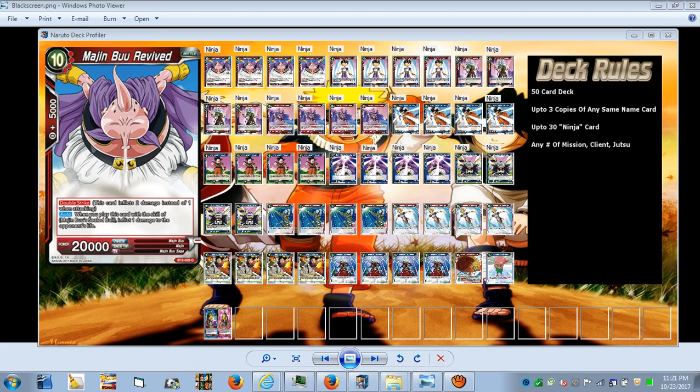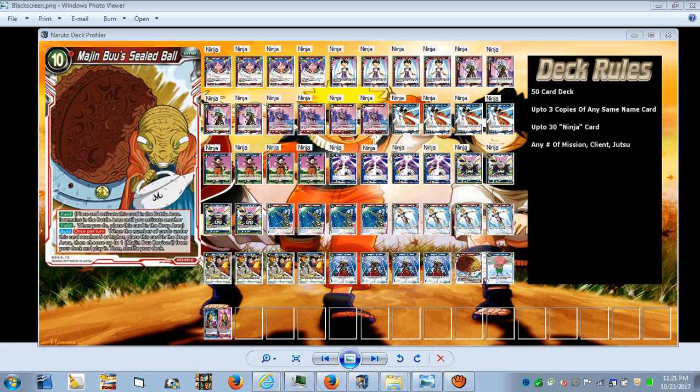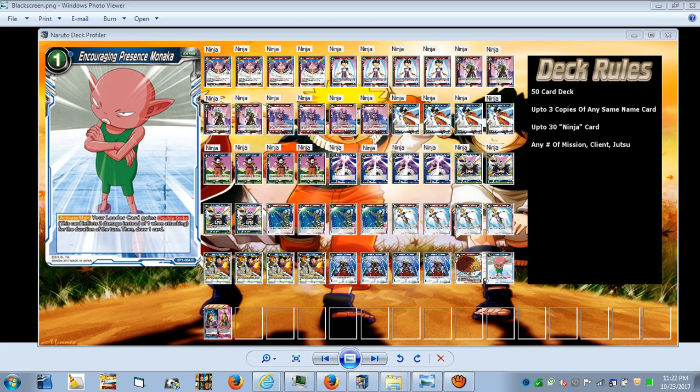I wanted a 50/50 ratio in the deck, so I took one Majin Buu's Sealed Ball out and put in one little tech card: Encouraging President Monaka. Active main — your leader gains double strike for the duration of the turn, and then you draw a card, so it self-replaces itself.